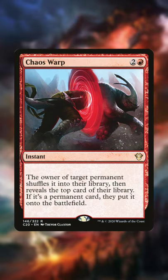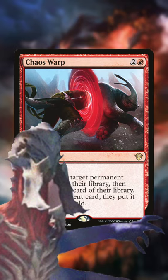Number 4 is Chaos Warp, because there's no chance you'll flip into an Ulamog. Hellooo!